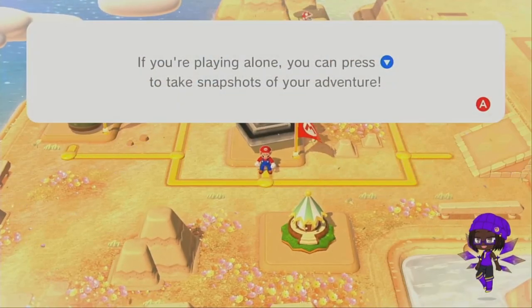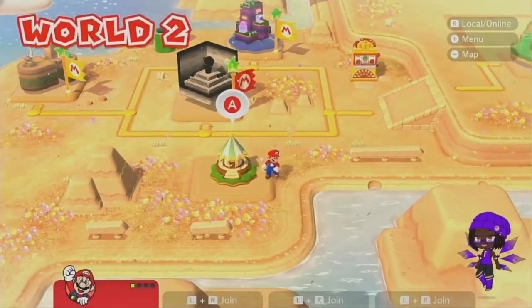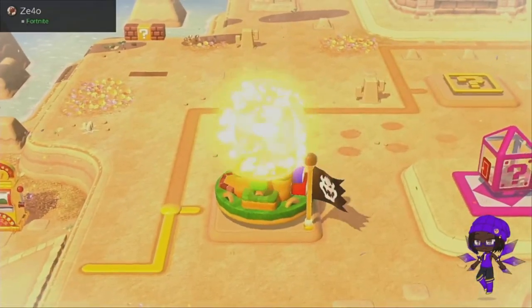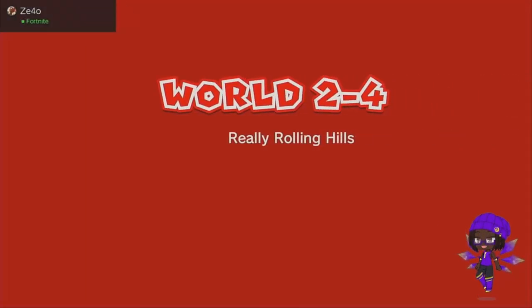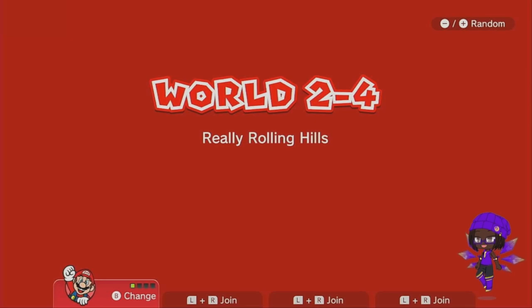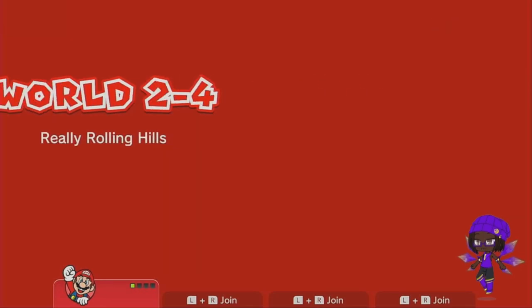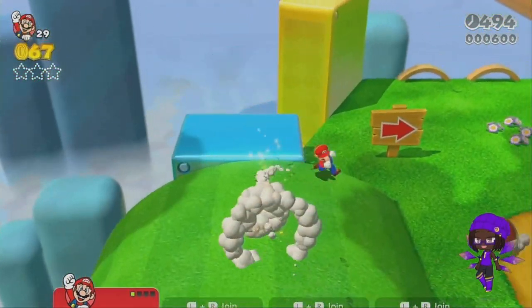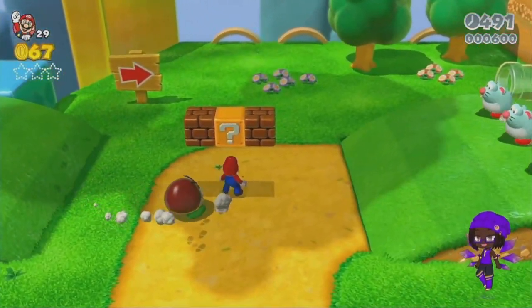We're just gonna go on to the next stage. We're gonna get three stages in today's episode, which means it's gonna be a little bit longer. Oh boy oh boy oh boy. Rolly Hill — I think I need cat powers here.